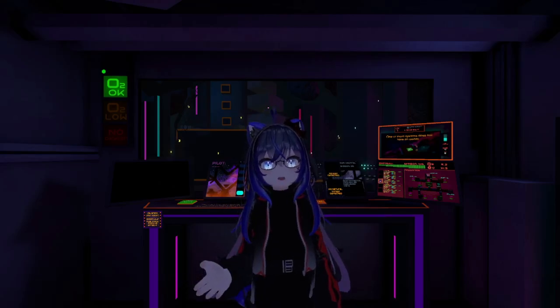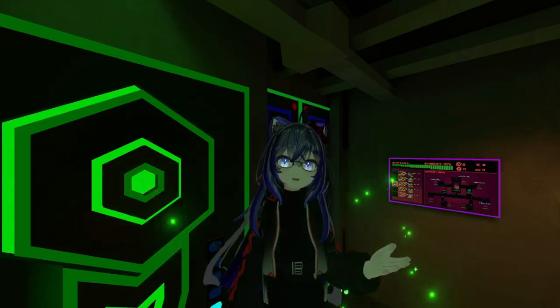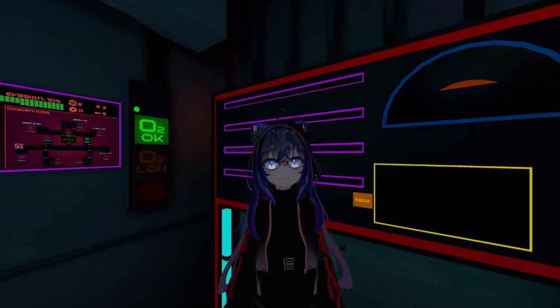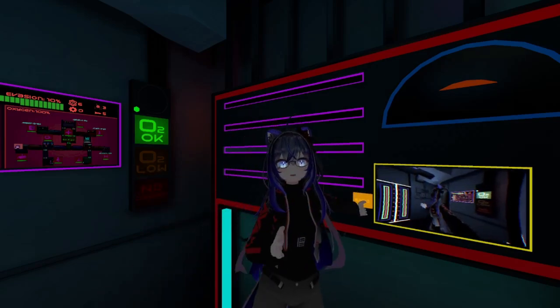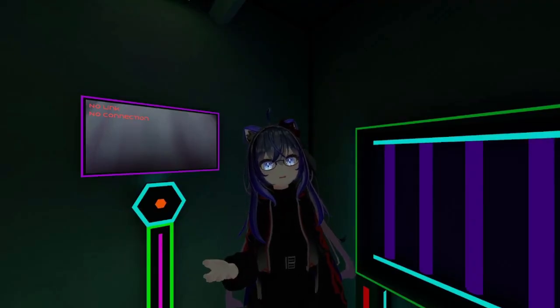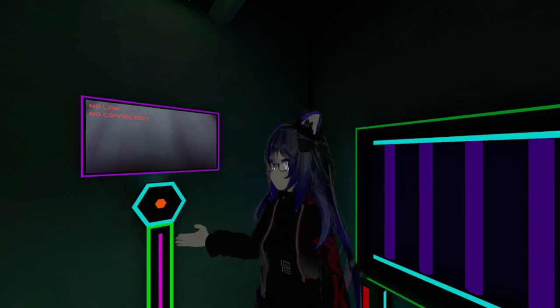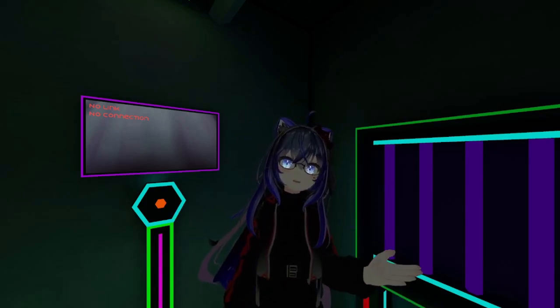The next two automatic systems to keep alive are the Medbay, so that if you ever get injured you can regain your health, and Communications, so you always have a picture of your ship and you can use the radio button to talk with everyone playing the game. The last automatic system is the Teleporter. You'll only be using this if you want to go to the station or a store.